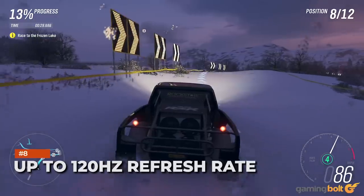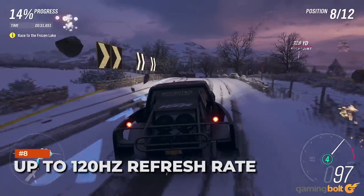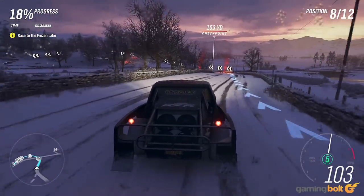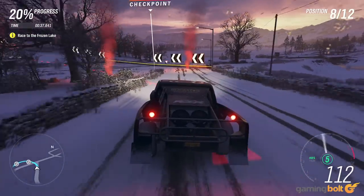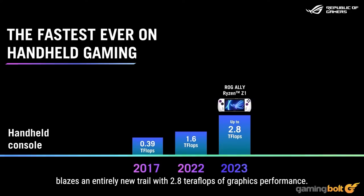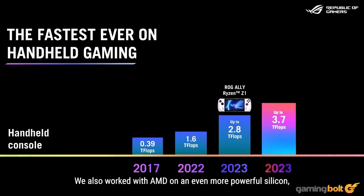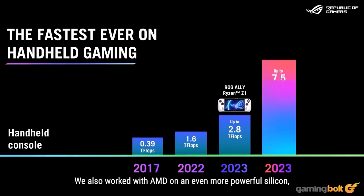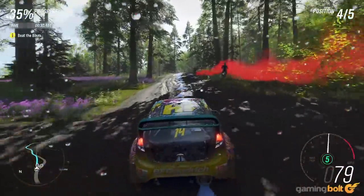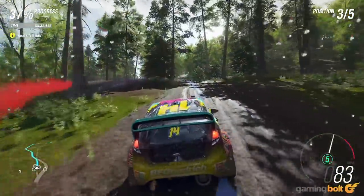Up to 120Hz Refresh Rate. The ROG Ally's 1080p display features a variable refresh rate between 30Hz and 120Hz — that's potentially up to twice the capability of Steam Deck's maximum 60Hz. Gaming performance at those upper refresh rates will be smooth as silk, although running at 120Hz will surely be a surefire way to rapidly drain battery, so in practical terms it's unlikely to be a consistent setting.